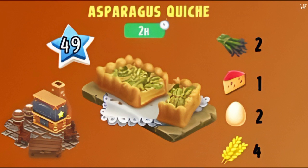The first product you'll be able to make with asparagus is the asparagus quiche. It will be ready in your pigment, unlocking at level 49 — the same level as the crop. The ingredients are two asparagus, one cheese, two eggs, and four wheat. The only challenge here is certainly the cheese, so make sure you have a lot of that.